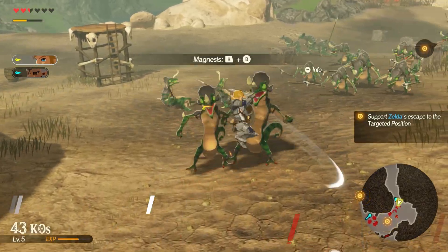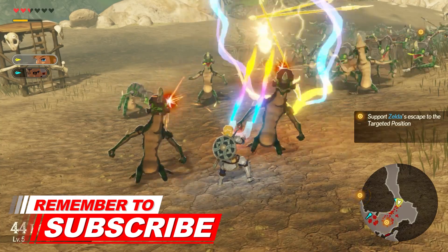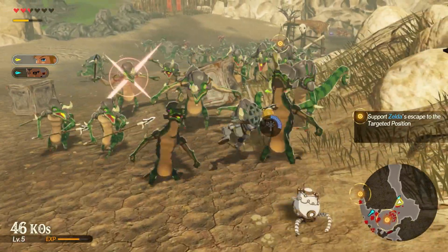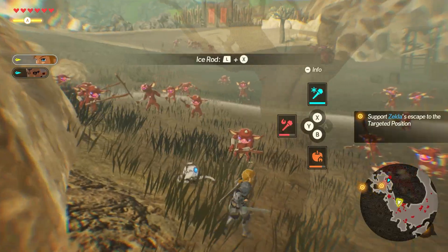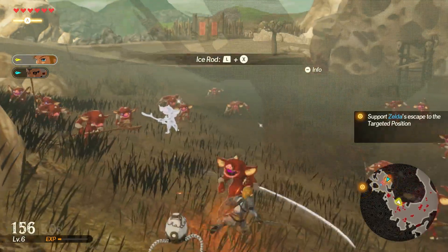It's really cool how you are able to use the runes from Breath of the Wild in this game. Not only do you have complete access to the bombs, cryonis, stasis, and magnesis, but you are able to use them in a way that is just completely overpowered if you think about it. It fits this addition to Hyrule Warriors perfectly though, and it's a welcomed feature.